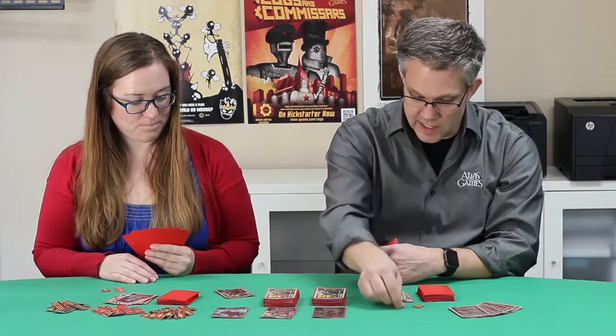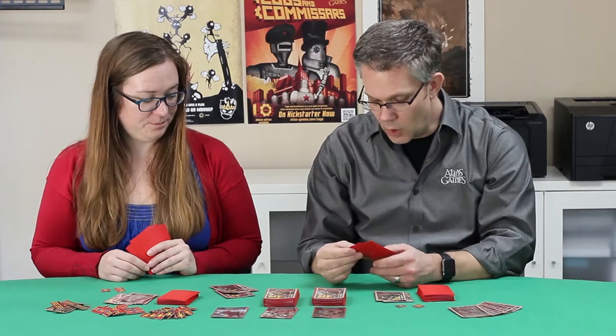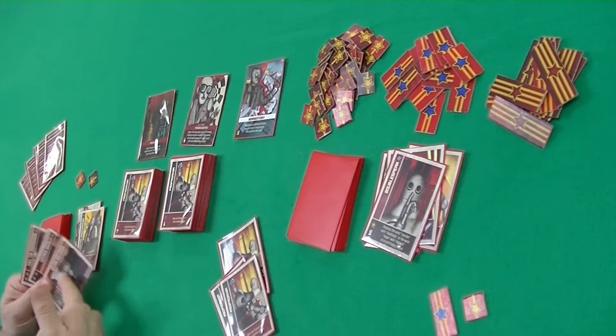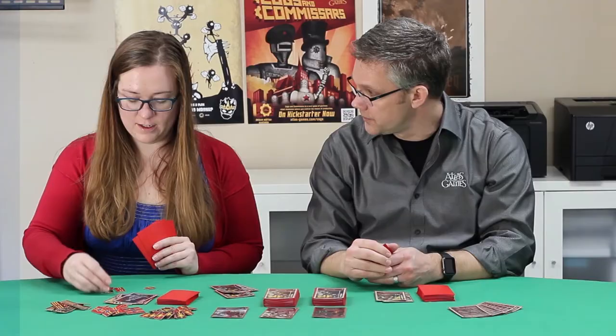Now what if you've got more — you can just keep playing them on me? Yep, I'm going to play two more, both on you. I don't have any more Counter Propaganda, so I'm stuck giving you my proletariats, which puts you up to five points.